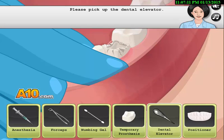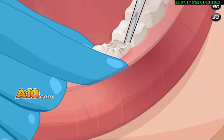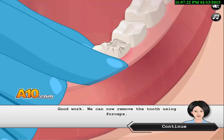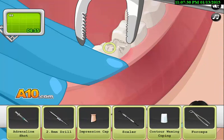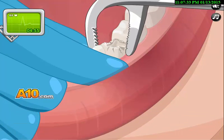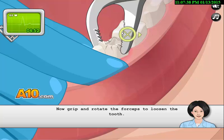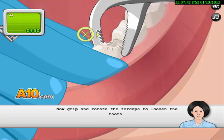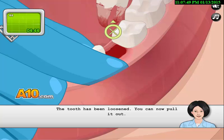Now we pick up the dental elevator — there's an elevator! I'm gonna become a dentist when I grow up. Pick up the forceps — where is the forceps? And now we just take that right off. Let's put it back in there.